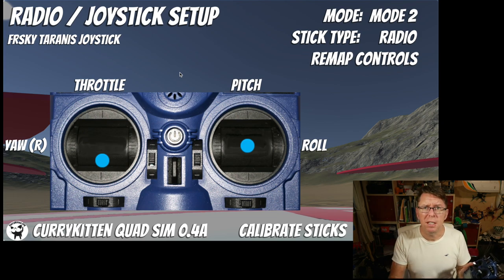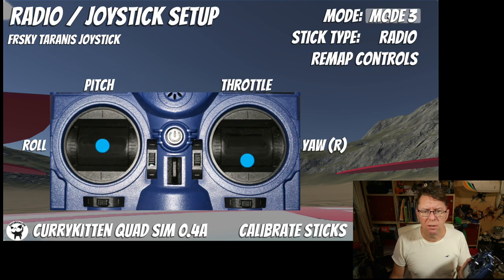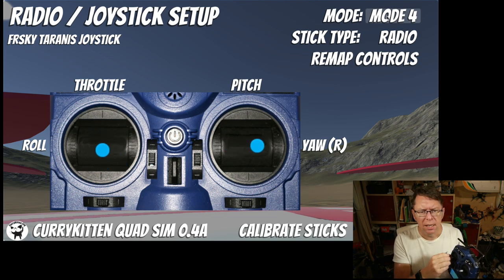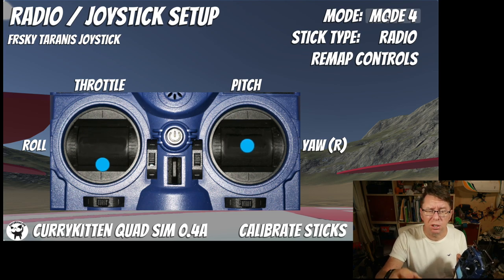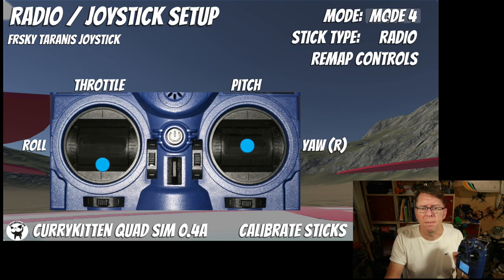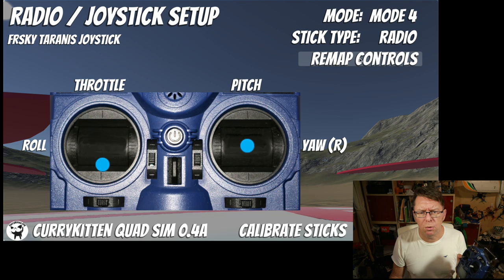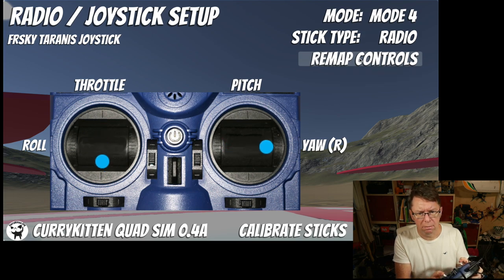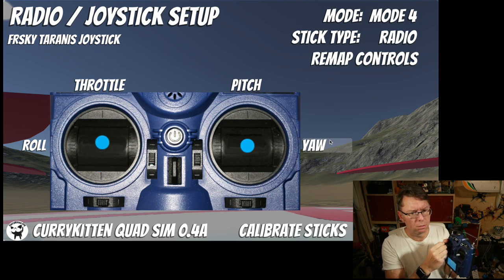The other thing I've done is support all modes. Previously we just had mode one and mode two, but if you click the mode button now you can go through three and four as well. Let's say we go to mode four — a particularly weird mode. Pitch is there, roll is on that stick, throttle is there. So I'm just saying: if you want to use a different mode, just remap your controls. There's a button called Remap Controls — when you press it, it prompts you to move one stick at a time and sets that up as the axis. So for mode four: move for pitch, move for roll, move for throttle, move for yaw — and yaw is reversed there so you can sort that out.